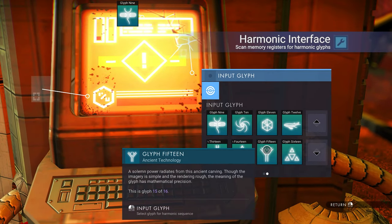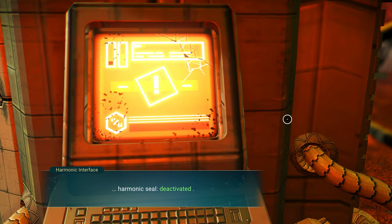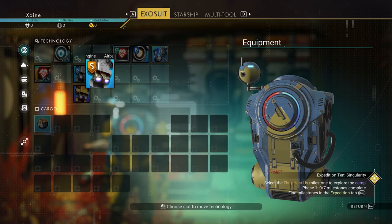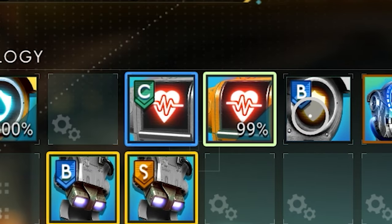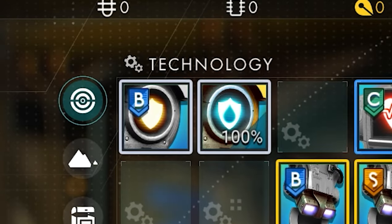It doesn't matter which order you put them in. After that, choose to unlock the multi-tool cabinet. Next, grab the multi-tool. Open your inventory and move your jetpack to one of the supercharged slots and have the B-class upgrade touch it. Then have the S-class upgrade touch the B-class. Also move the life support main module to the other supercharged slot and have the life support upgrade touch it. Lastly, move the two hazard protection modules together.